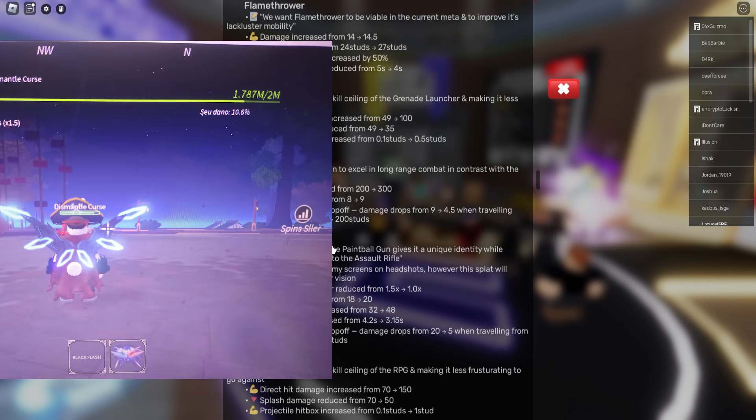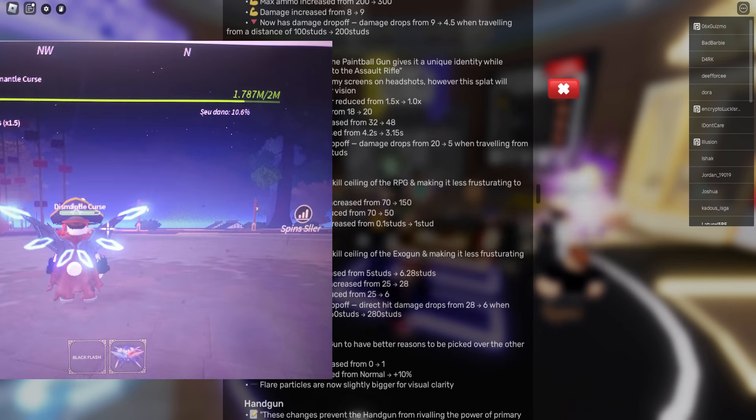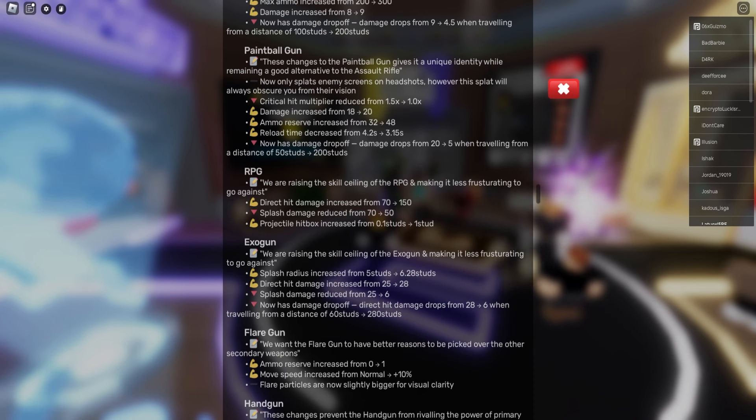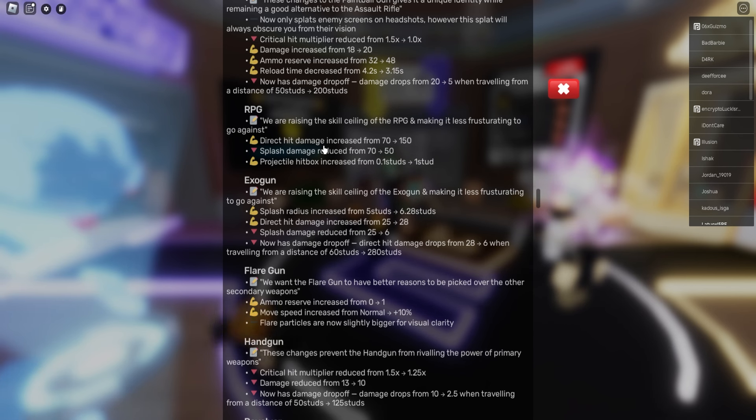Pain bug fix on RPG — RPG W. I saw a clip of Noxie playing with the RPG, that was actually insane. Mini Bloxian commented under the Twitter post. The maps in Rivals do look like Fortnite, but W for the admins. Flare Gun, Handgun critical hit multiplier reduced from 1.5 to 1.25.